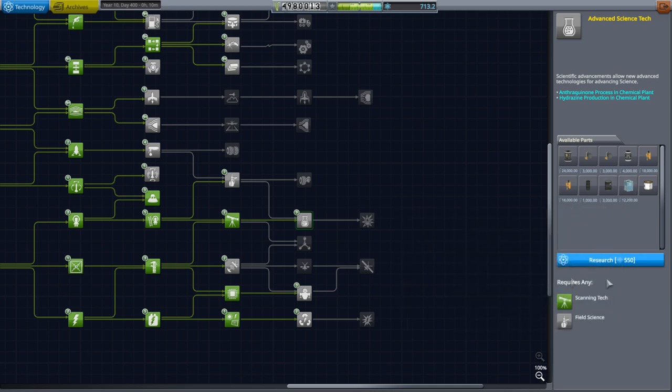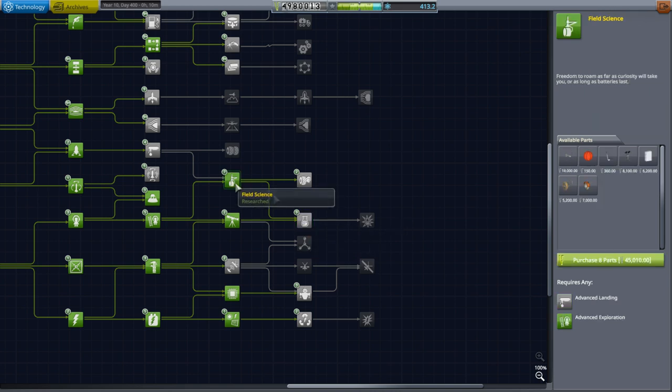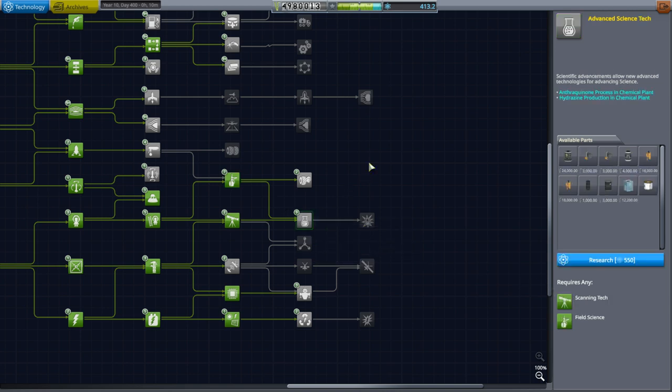In order to unlock the sickbay, even though we have enough science, we do need to unlock field science first, which has some of the KIS parts in it. I'm so used to Realism Overhaul where everything down the tree is required — but this says 'requires any,' so I could have unlocked that already. Anyway, we are going to go over to our probes and get some more science.